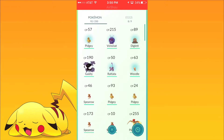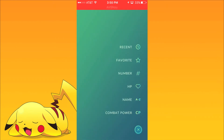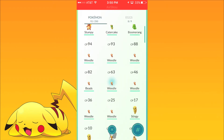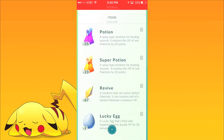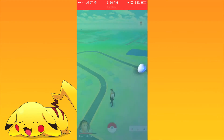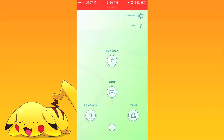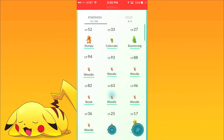First, what we're going to want to do is sort these Pokemon by number — it makes it a lot easier. Then once we're done that, we're just going to go into our bag and activate a Lucky Egg really quick. Once we do that, we're going to go back into our Pokemon and start off with the Weedles.